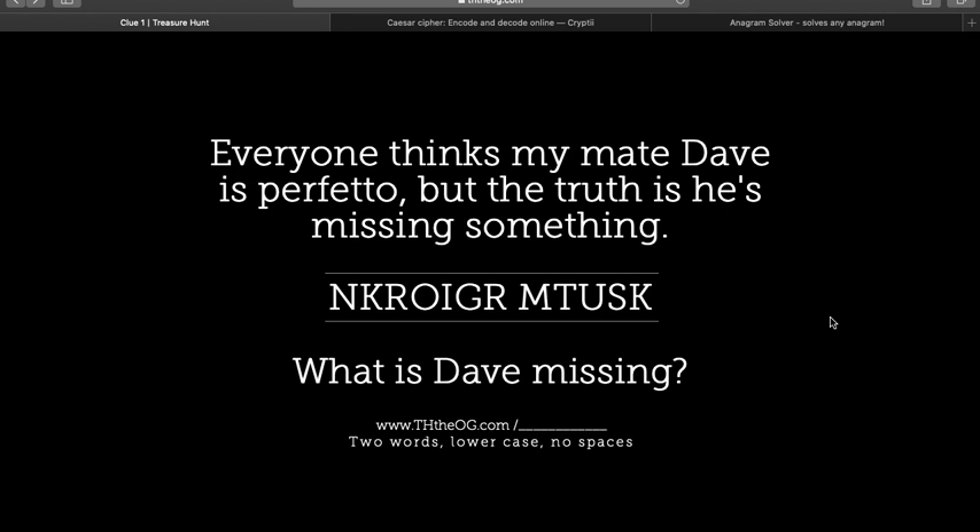Anytime you see scrambled letters like this, the most common way of unscrambling them is to use something called a Caesar cipher. What a Caesar cipher does is it just pairs each letter in the alphabet to a letter a number of positions previously or after it. So for example, A might become C, B might become D, or A could become Z, B could become A. You're just shifting all of the letters along a little bit, and that's the most common way of encoding letters.